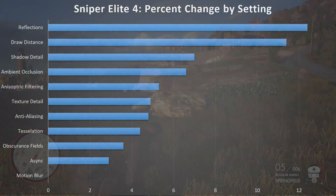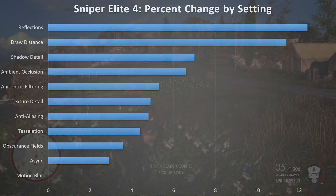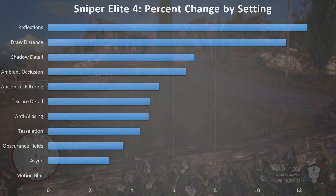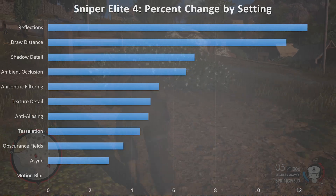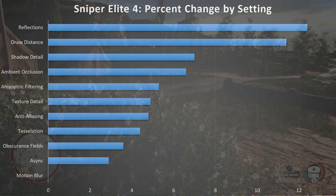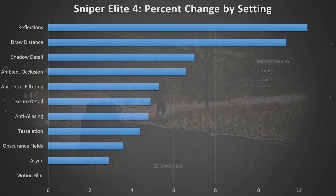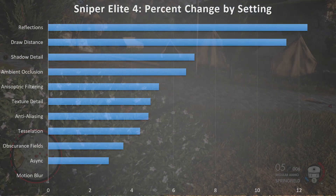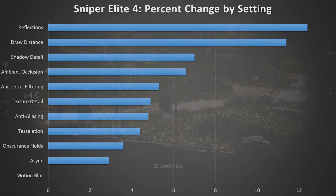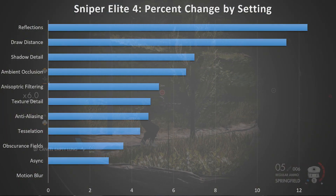We have tessellation with a 4.4% gain or loss, depending on if you're turning it all the way up or all the way off. Then we have obscurance fields with another 4% you can adjust as well. And then we have async, which is kind of an interesting one. Keep in mind I always take the RX 480 and the GTX 1060 and grab the averages, but there's a pretty big disparity — you could actually get a little bit more on the AMD side with async, especially on your minimum frame rate, though it doesn't translate as well in the average frame rates these tests are based upon.